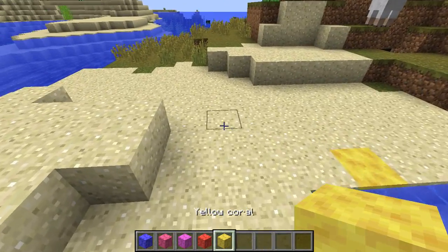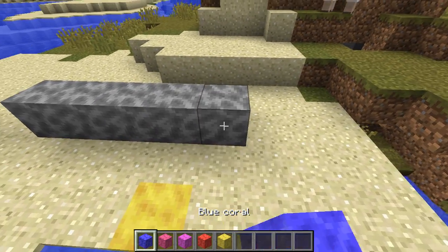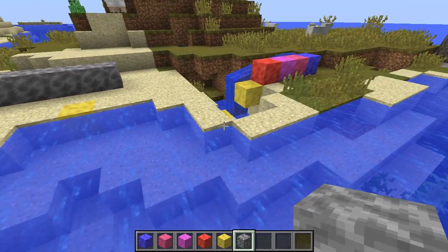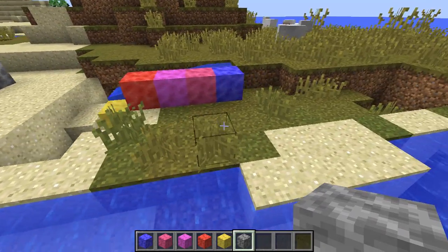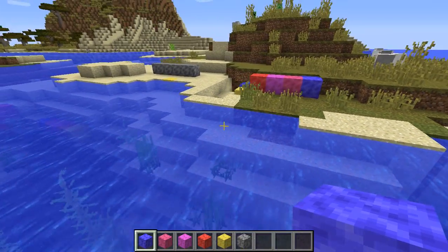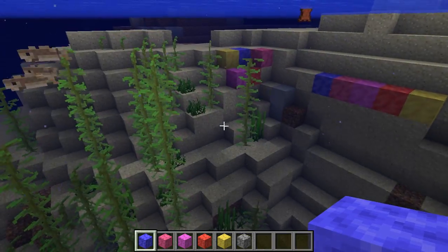But one of the things with these is that these are living blocks. So if you place them above ground, any of them, you get dead coral no matter what color you placed. So they do have a limitation — if you want to build with these, you're going to have to put a water source behind it, which if you're building on a big enough scale, that won't be a problem, and underwater will not be a problem at all.